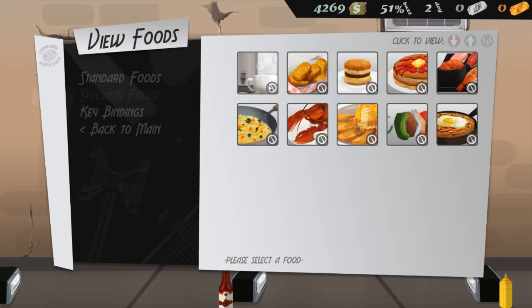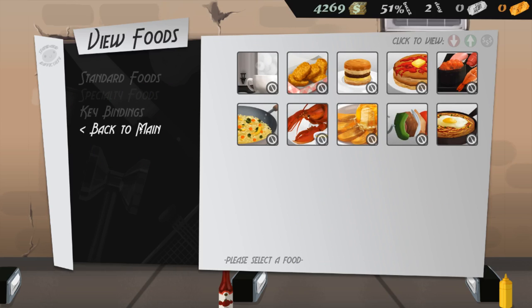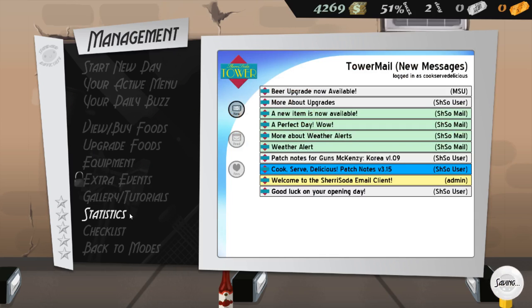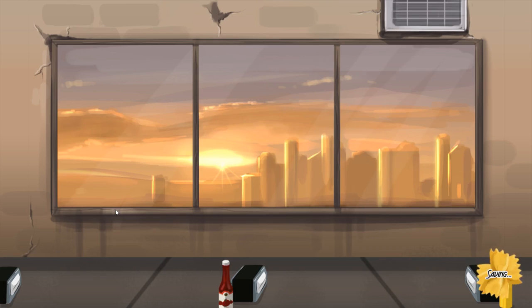You also get specialty foods, which I believe you have to unlock — for example, coffee requires a one-star restaurant. So I believe that's about everything for this game spotlight, guys. I think I have covered about everything. I hope you have enjoyed this game spotlight. We definitely recommend this game for casual gamers who just want to be able to pick up and play.